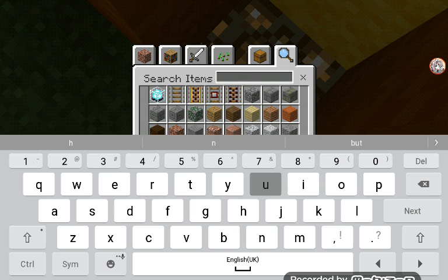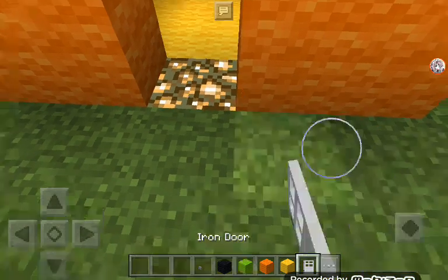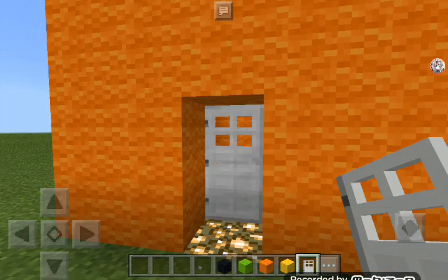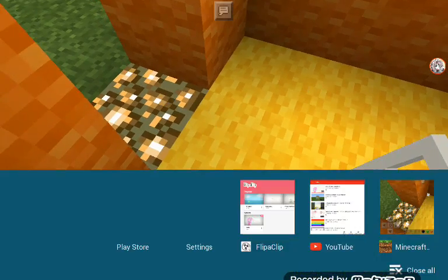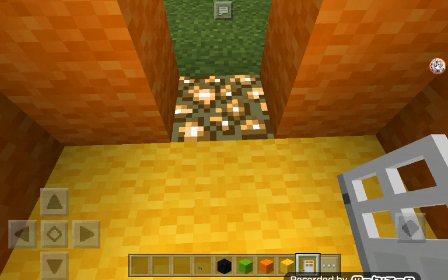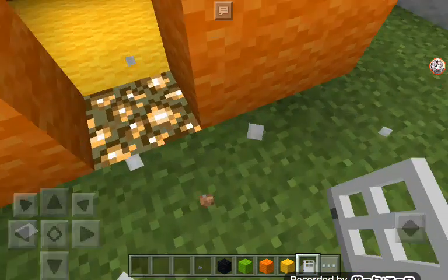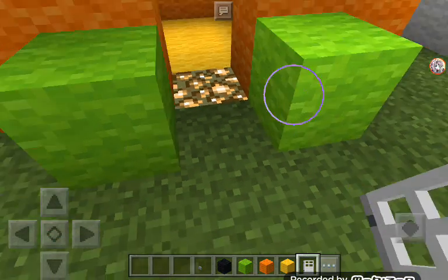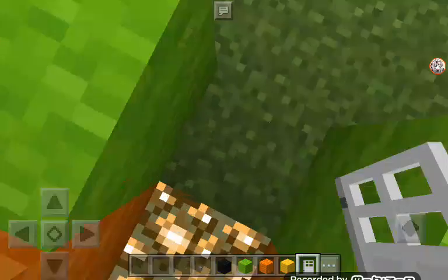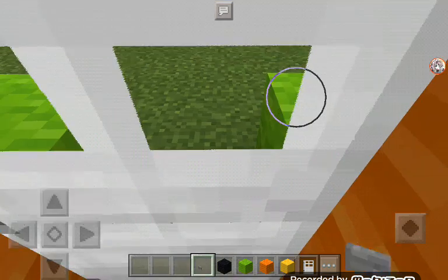Tell me in the comments down below: what does the iron nugget do? I have no idea, so just tell me in the comments down below. Just a second, let's go. And then — put the button over here, there we go.